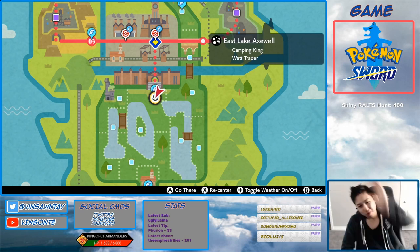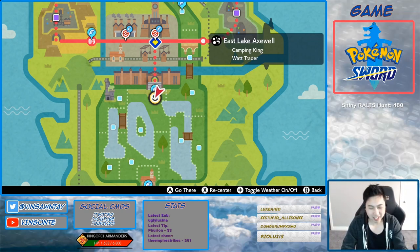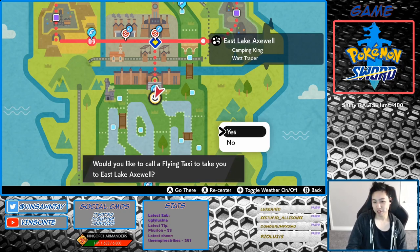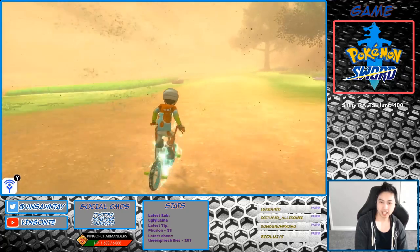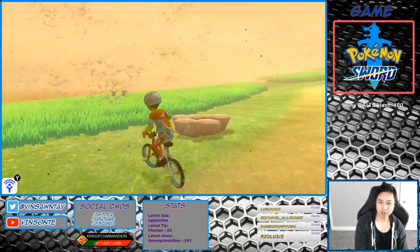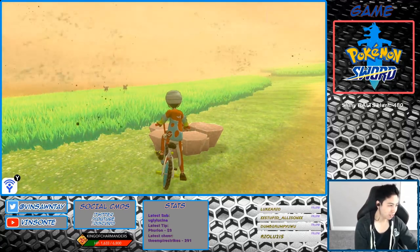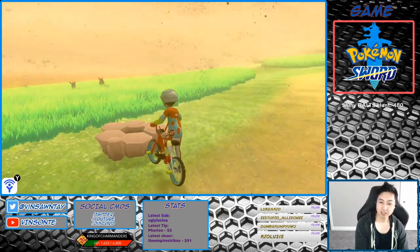Anyway, I'm going to show you where it is, and I'll spawn the Pokemon there so you can kind of confirm it. Of course, I can't spawn it or catch it for you — no part of that in this video. So we're going to go to East Lake Axwell, and then you want to go right. It's this den right here — you want a purple beam. It spawns at 20% for a 4-star and 25% for a 5-star. Hopefully it has Hidden Ability for you.